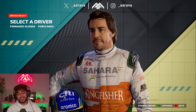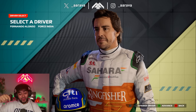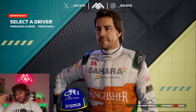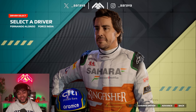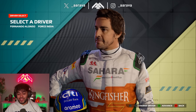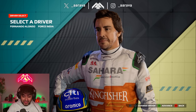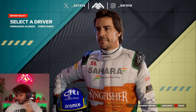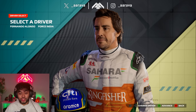This is weird, though - seeing Fernando Alonso in the Force India colors. He was obviously on the grid in 2012, but this is the transformation the team made: Force India to Racing Point to Aston Martin and many different liveries in between. They've had quite a journey.